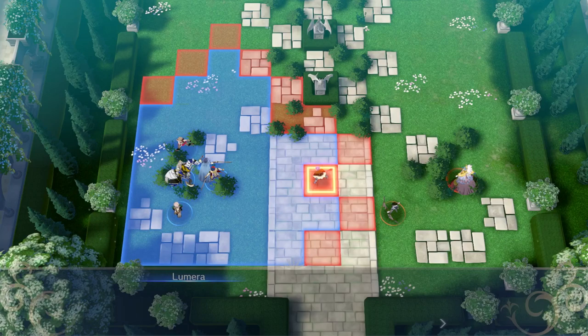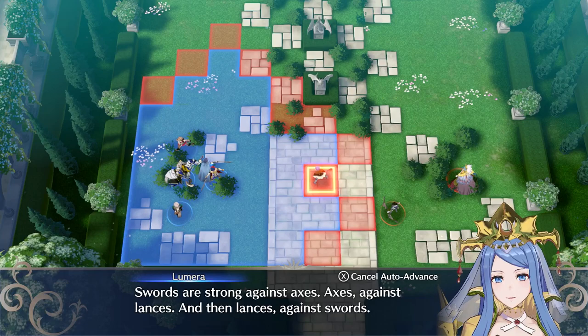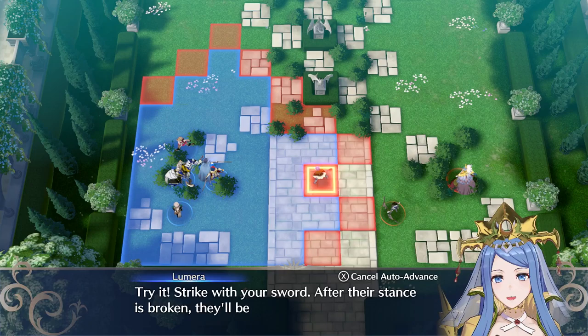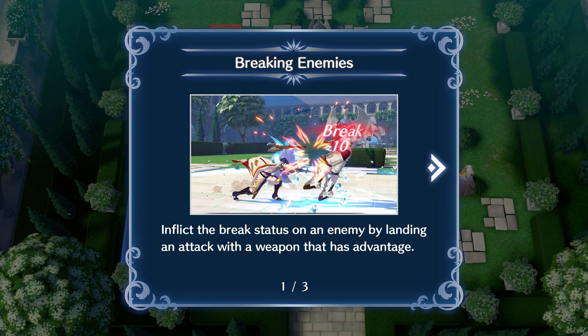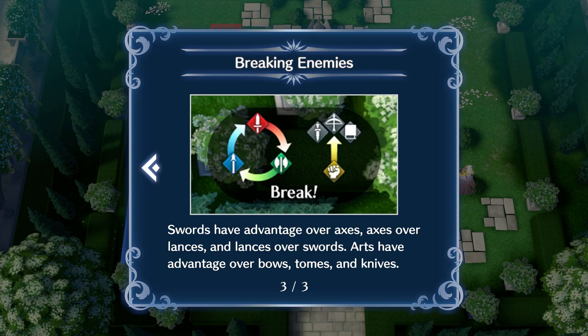There's also the break mechanic. See this enemy with the axe — axe wielders are at a disadvantage against swords. Swords are strong against axes, axes against lances, and lances against swords. If you outmatch your foe you can break their fighting stance for an advantage in combat. After their stance is broken they'll be open to further attack. Broken units cannot counter-attack until after the next combat — that's your chance to follow up. Arts like fist attacks also have advantage over bows, tomes, and knives.